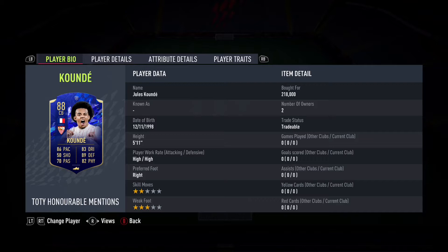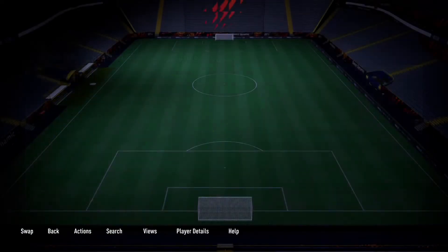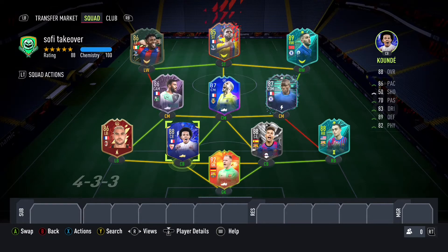This is one I was really excited to use. I see him all the time and he tends to be a pain to play against. I think the last time I used Koundé was his Road to the Final objective, which I think might have been last year. So it's been a while, but I was really excited to use the card again. Generally, he's very meta and has some very good linkability.